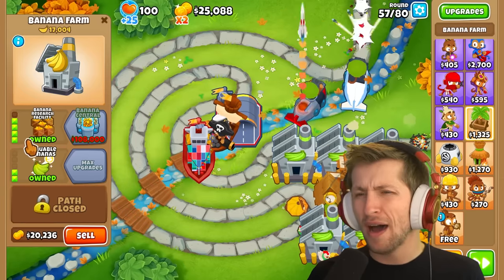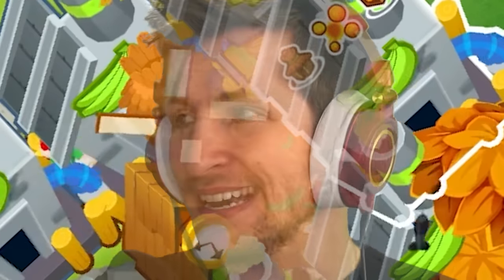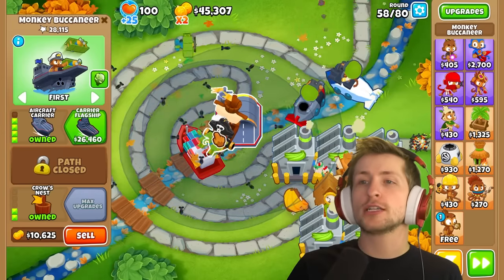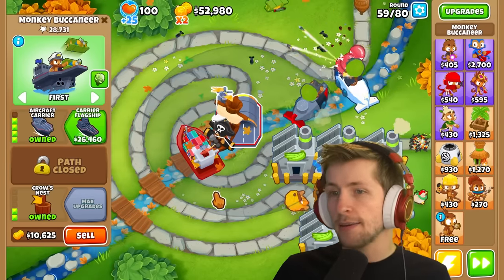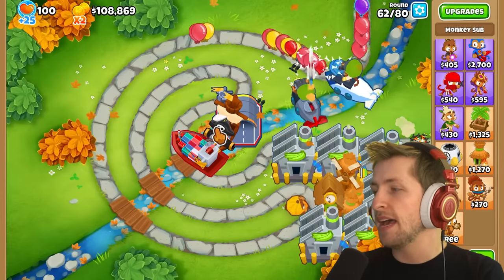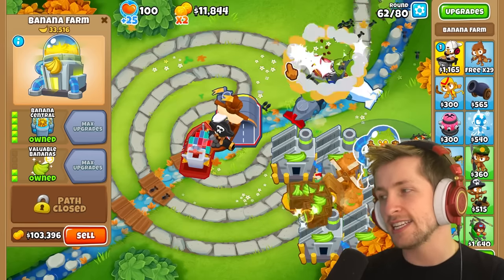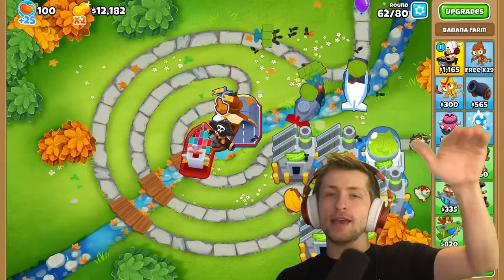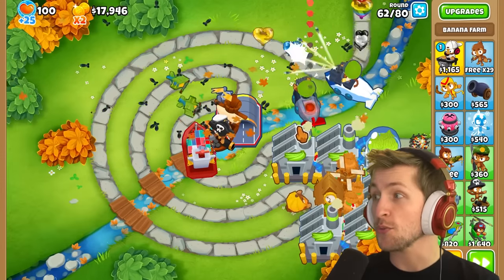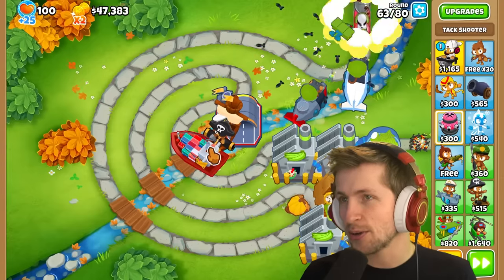I need $100,000! We have bananas! Look at this aircraft carrier — 28,000 pops, nothing can stop it. Advanced Intel is such a good ability. A Ninja with Advanced Intel would be crazy because he could just home in on the darts — he'd be kind of like another sub. Sniper technically always has Advanced Intel on, so I don't know if that even counts.